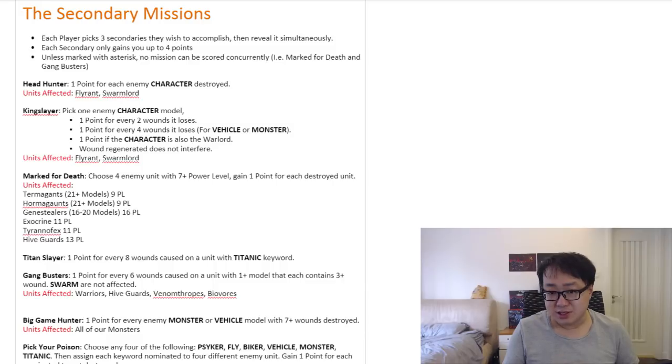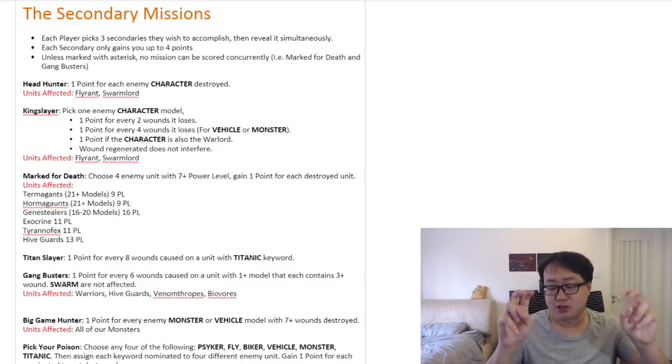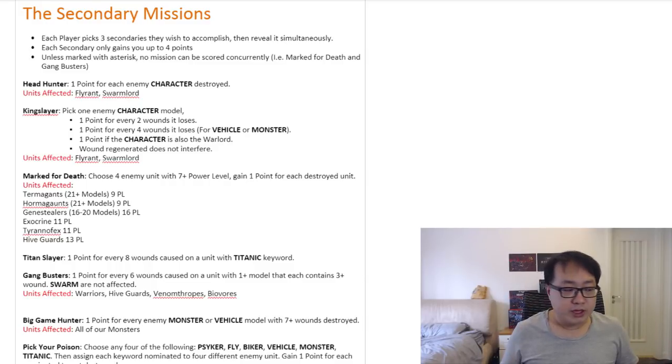I highly recommend you go online and read the missions yourself because what you see on screen is the paraphrased version of what I wrote. If you want the actual word-for-word version, go to online gaming — I'll put a link in the description. Now, there's one last important thing about secondary missions: secondary missions cannot score concurrently. Basically, you have some missions with very similar objectives that sometimes overlap.